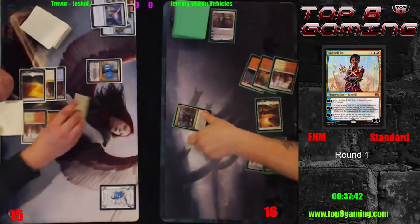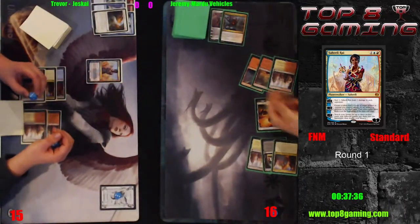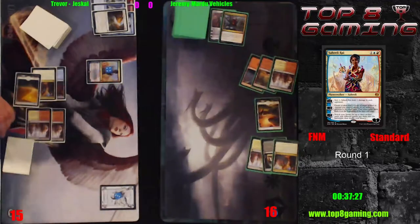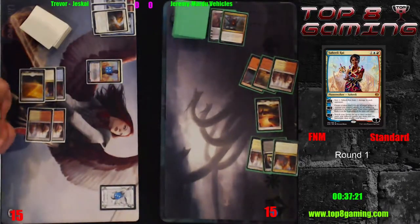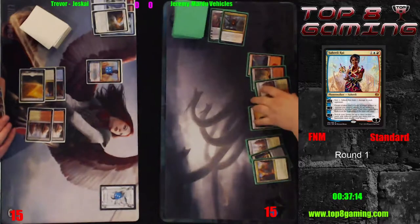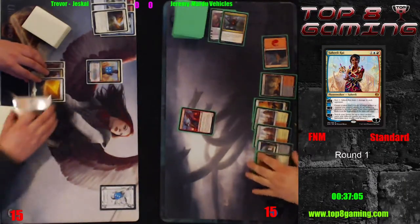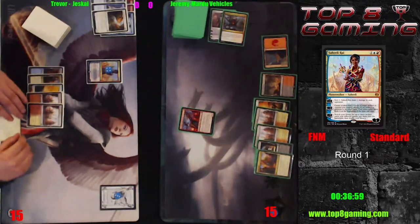He says he's going to blink Saheeli, but he's doing this at the wrong time — Jeremy should blink in response to Saheeli minusing and targeting the Guardian, because now Trevor gets the scry again. Saheeli could have been on one loyalty, where a card like Shock now has a line in. He already knows what's on top though. He could have been scared of Jeremy actually ultimating and grabbing the Gearhulk. We know Jeremy just used his Unlicensed Disintegration, leaving only a Fatal Push — which can't deal with the Gearhulk.